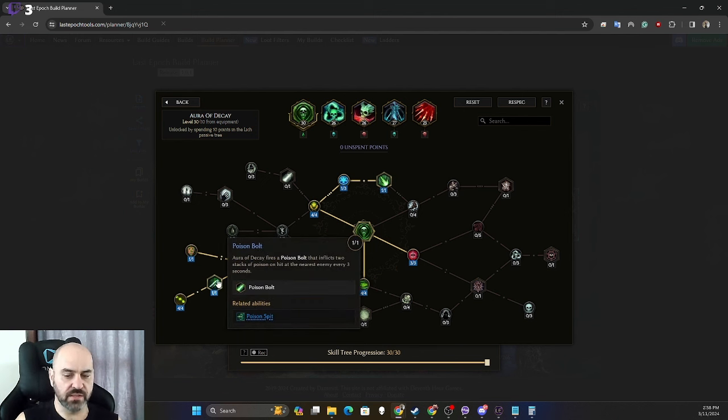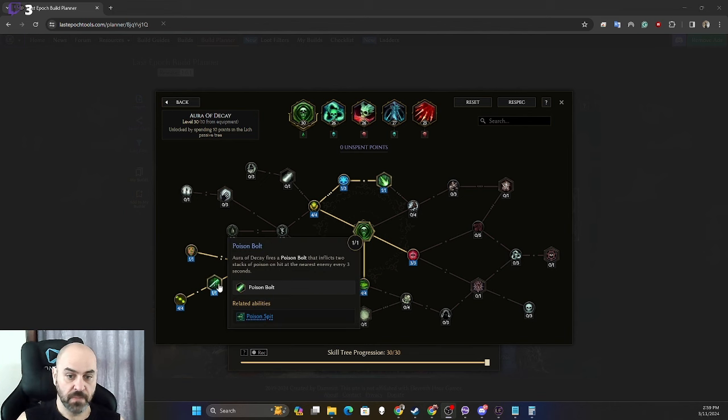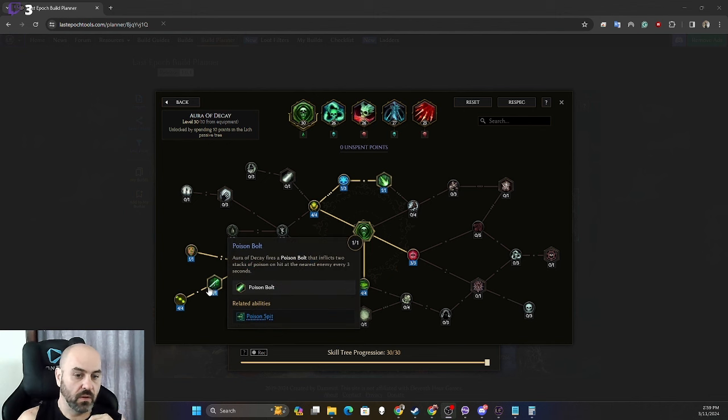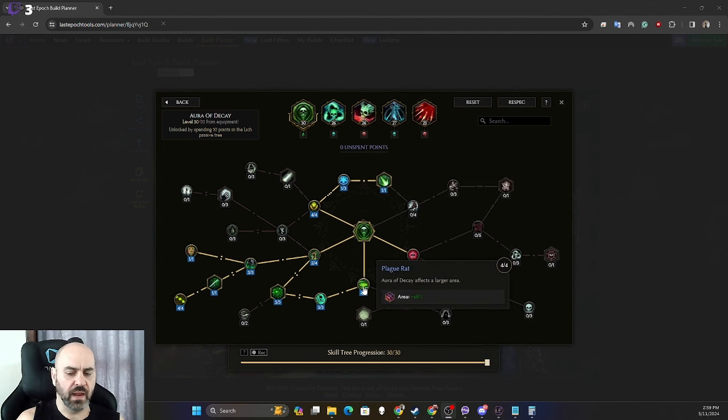Poison Bolt inflicts two stacks of poison every three seconds divided by four — so every 0.75 seconds with our Poison Bolt frequency. That means we're getting two stacks of poison from every Poison Bolt every 0.75 seconds, which nets us about 10 stacks of poison across a four-second duration just passively from Aura of Decay.